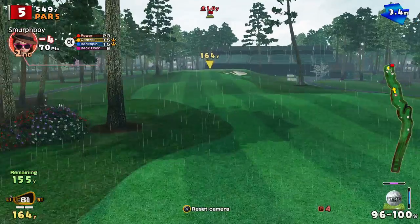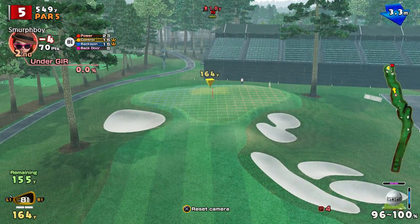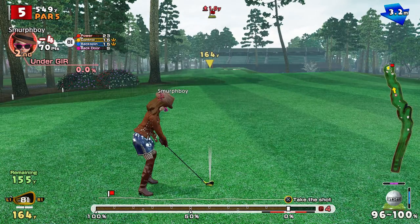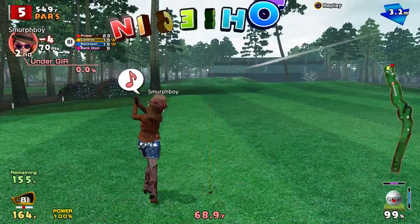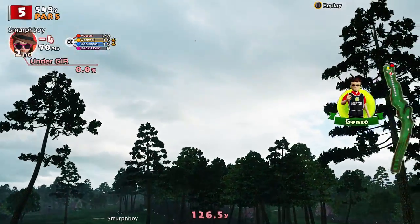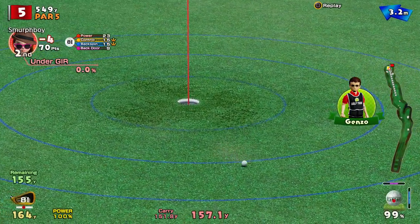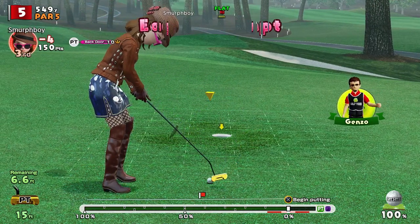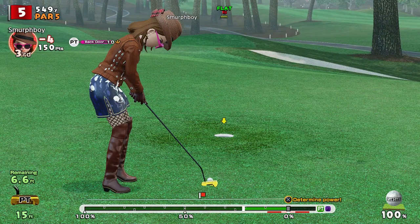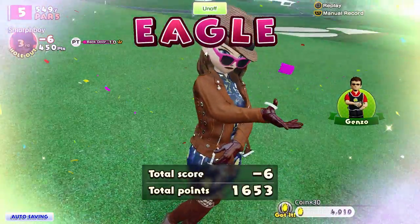So 155 straight into the wind — the rain's beginning to ease a touch, which is nice. We're going to be just shy, I think. Oh, that's not bad — nice! It's a six footer. Can you make the eagle? We're going to have a go. Stay calm, sink it. You can do it. In she goes — got ourselves an eagle!